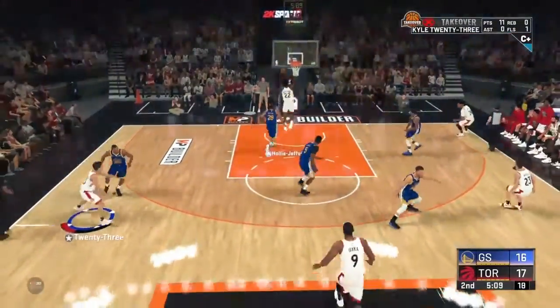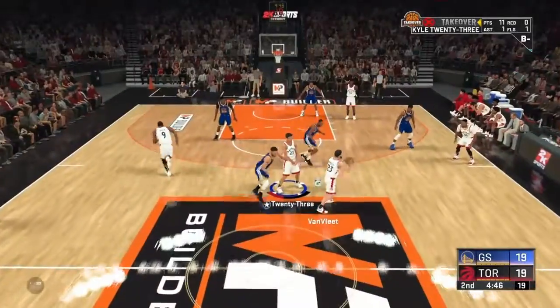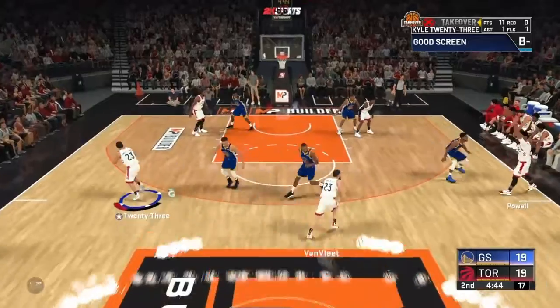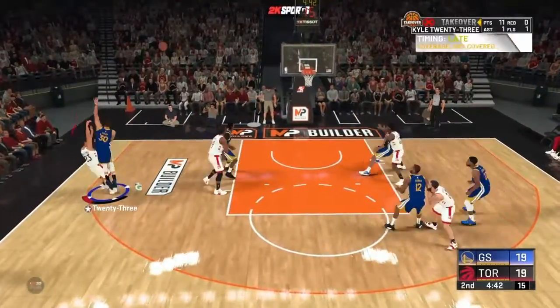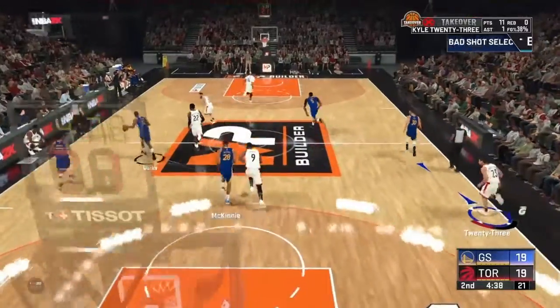I'm going to pass that — I'm going to be a good teammate. Give my teammate the dunk. Oh, I already have the Gatorade tired logo — that's not good. Let's take this shot. Catch and shoot, baby. Oh, we just missed that — bad shot selection, really.